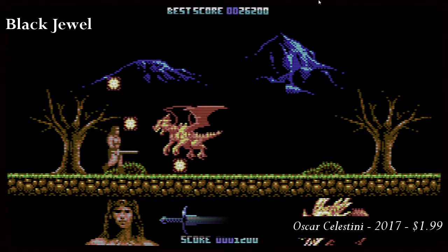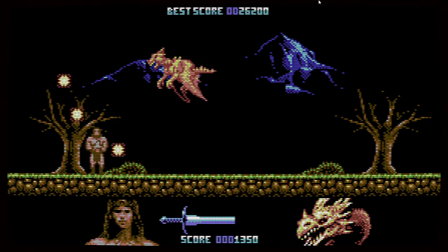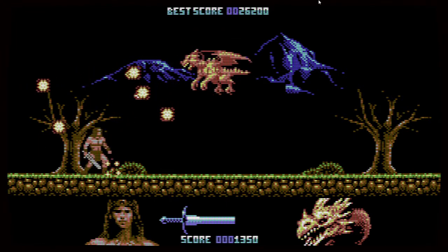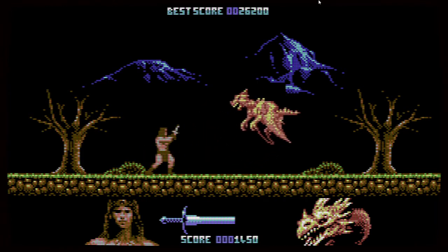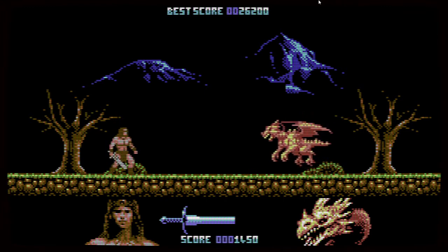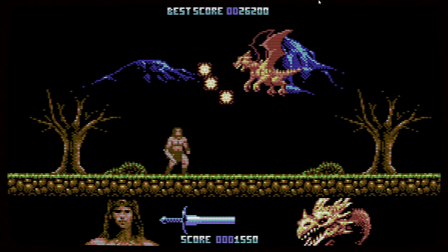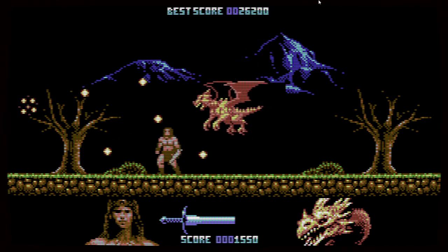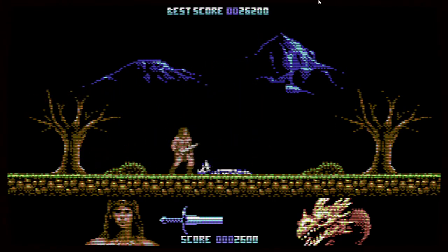Our last game on display today is an action side-scroller designed to emulate the games of the Amstrad. Black Jewel is another simple-at-heart kind of game: move left to right through a series of screens, kill monsters when necessary, avoid traps when necessary, recover the titular jewel. As with the protagonist in Adventure Bit, your character is limited to a jump and an attack, but that's all you needed back in the day. Monsters aren't big talkers, but they do understand steel.